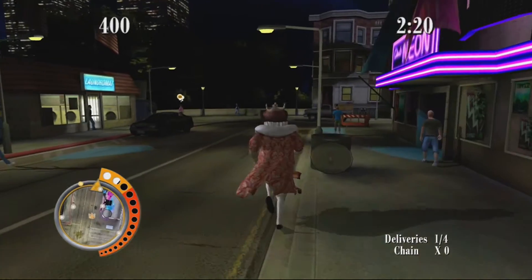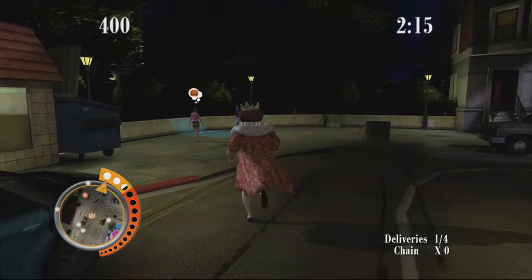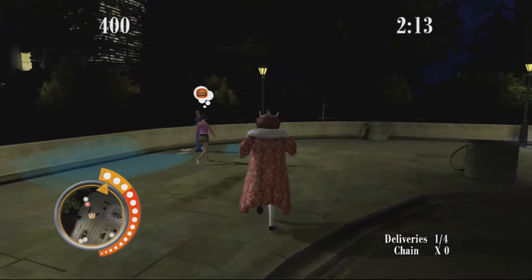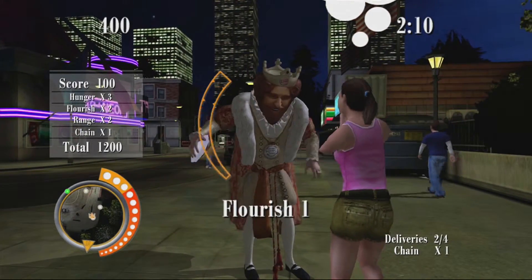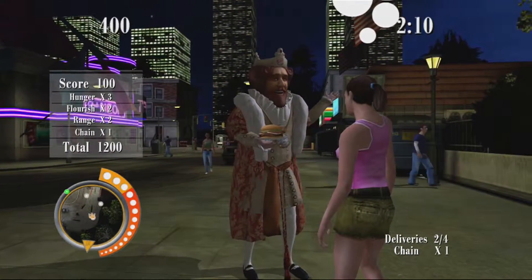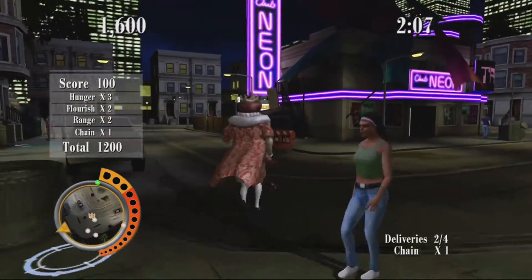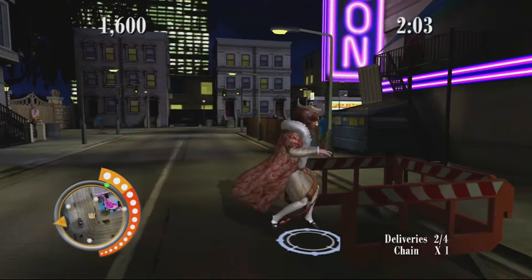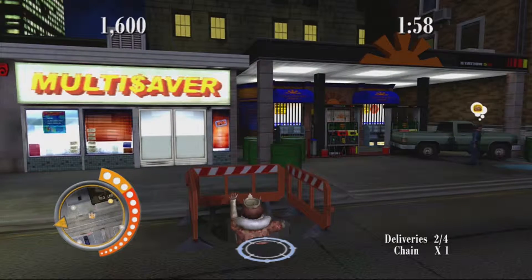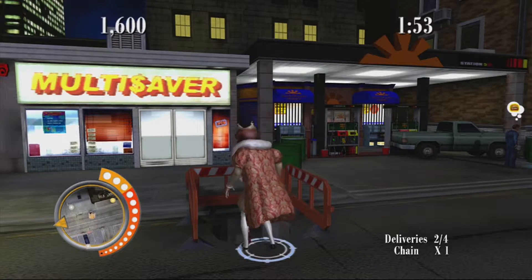The characters in each stage move in the same predictable patterns and are often hungry at the same moments in each challenge, so a bit of memorization is really all it takes to accomplish most challenges. Each character has a line of vision displayed in front of them, and the goal is to avoid these areas when making your deliveries. There are two speeds the king can move: sneaking and running — well, more like prancing, really. When you run, you make just enough noise for characters to look your way and ruin your chain meter, so it's important to only run when in the clear. If you're spotted, the recipient's hunger level turns to zero.